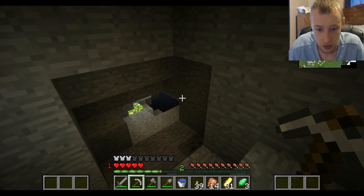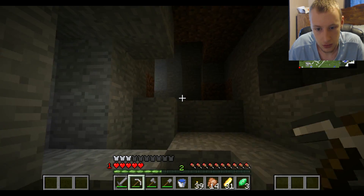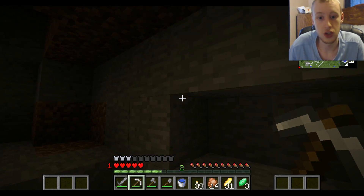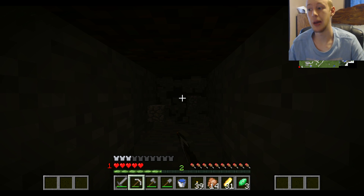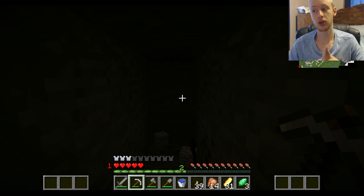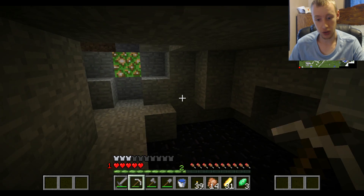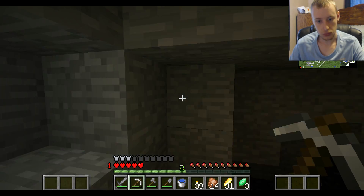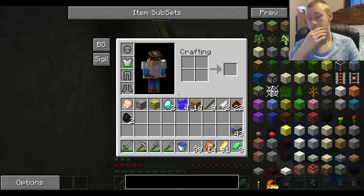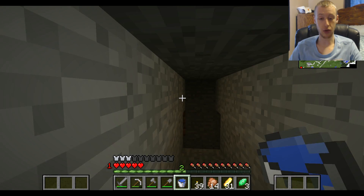We're going to save up those diamonds because we need a diamond pickaxe - I need more diamonds. What level are we at - level 11. How do I get back? It's from the obsidian, right? I don't like those things - obnoxiously annoying. So we just got to strip mine. I'm going to get everything done off camera unless you guys comment. I need to get one more diamond. I'll get the chicken bones off camera, and if I get the diamond pickaxe I'll get the obsidian and then I'll be ready to make the tool.